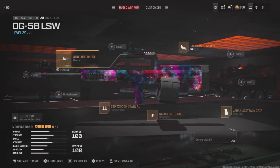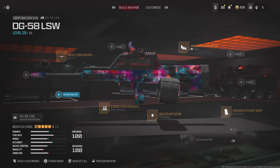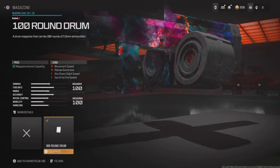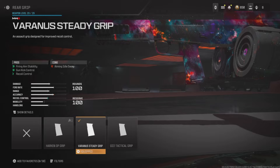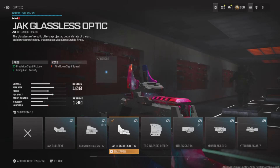Here is the class setup I recommend on the DG-58 LSW. For the barrel, you're going to want to use the Woody Long Barrel. For the ammunition, use the high grain rounds. For the magazine, throw on the 100 round drum. For the rear grip, use the Second Steady Grip, which helps with the recoil control of the weapon. As always, the optic comes down to personal preference, but I really enjoy the Jack Glassless Optic on this weapon.